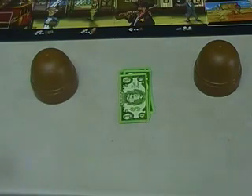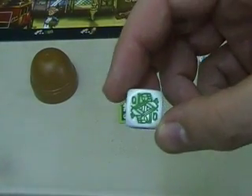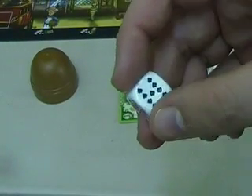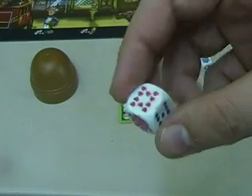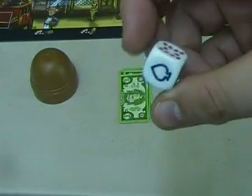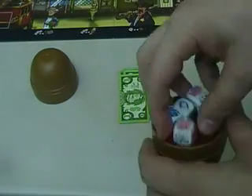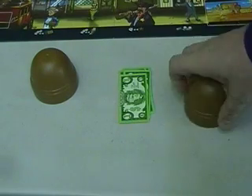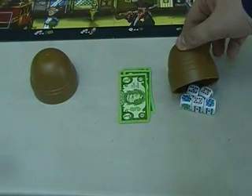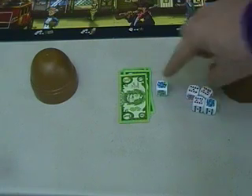Each player is given five dice and a cup. Now, these dice are not your normal dice. You can see it has a queen on one side, a nine of spades, a ten of hearts, a king, a jack, and an ace of spades on the other side — those are the six different sides. At the beginning of each round, players take their five dice, put them in their cup, and roll them. You then look at them secretly without showing them to anyone else, and you get to keep one of those dice.